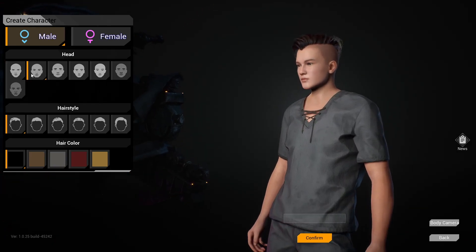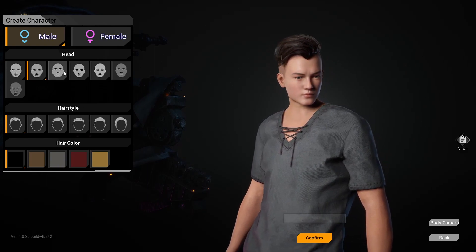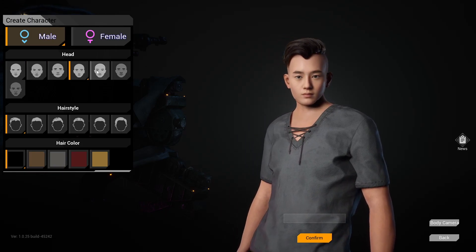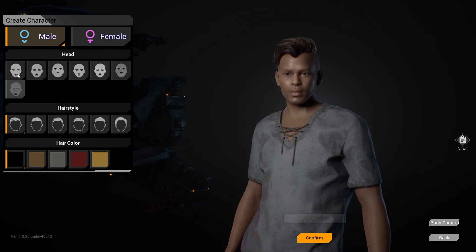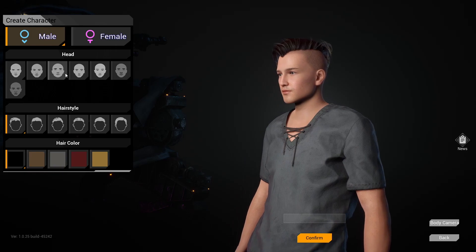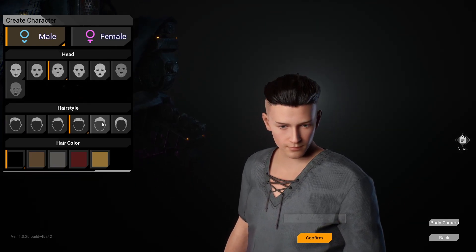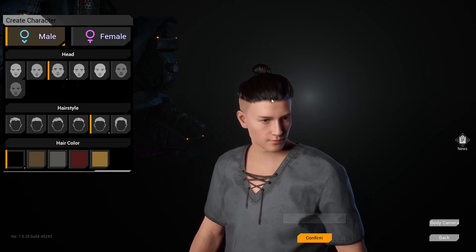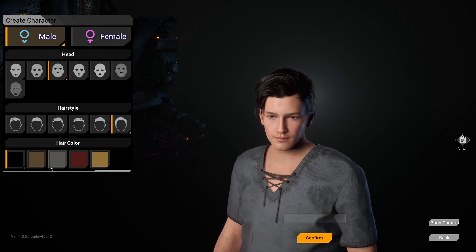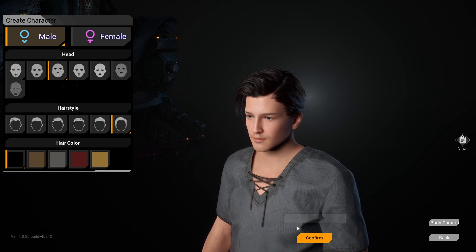Let's jump into character creation here and see what crazy person we can make. We'll do a little top knot action - a little anime Final Fantasy style right there. We'll go with the black hair. Yeah, let's try it out.